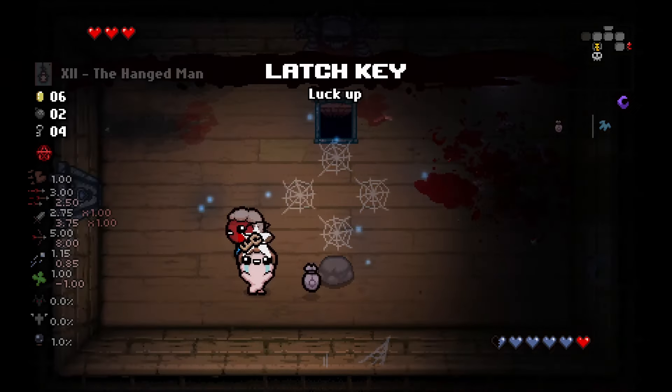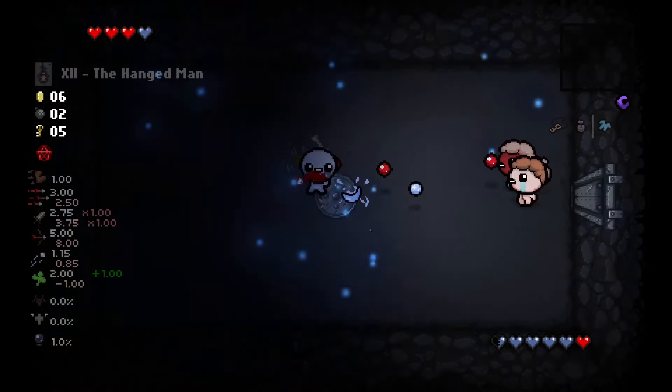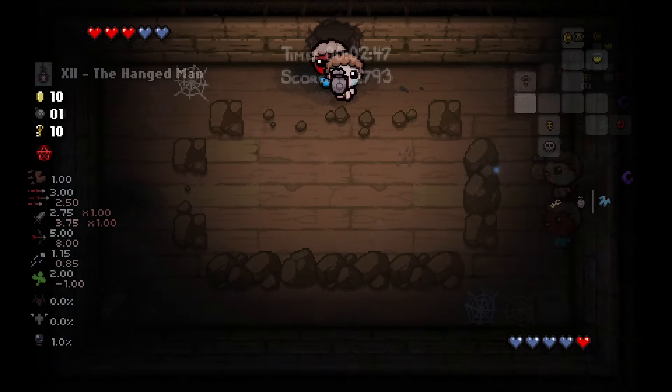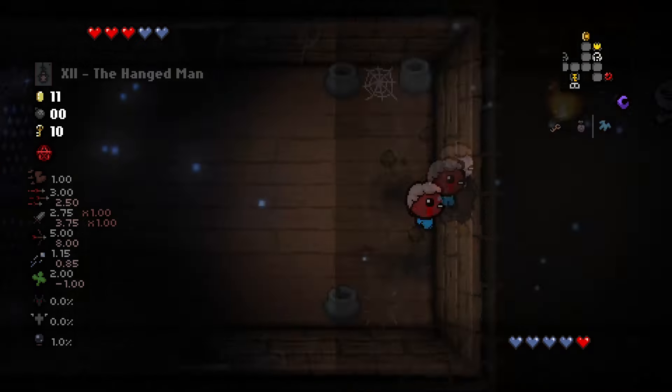Latchkey is another huge disappointment, but it does drop Skeleton Key, so we backtrack to clean up. We do find the super secret room, but it only has a soul heart for us. On the other hand, the regular secret room gives us 13 coins.